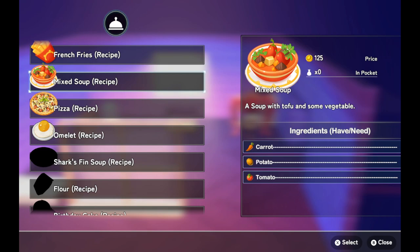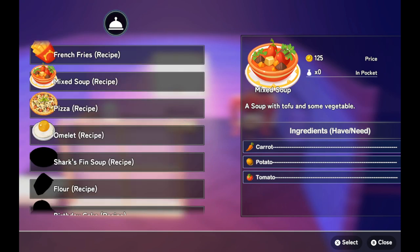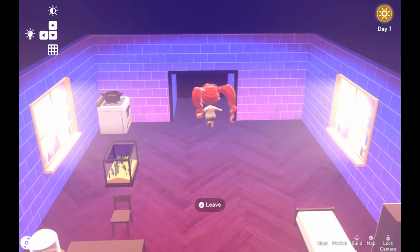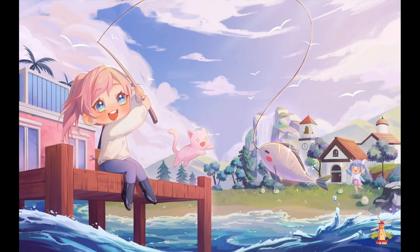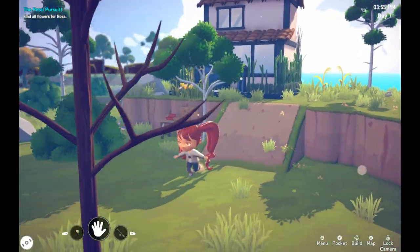A mixed soup was what we've got. Unfortunately it just cuts off on the edge, so I don't know how much I have or how much I need. I don't have carrots at all, so I guess I'd have to buy those. I have potatoes and tomatoes. I guess perhaps I need to get carrots.